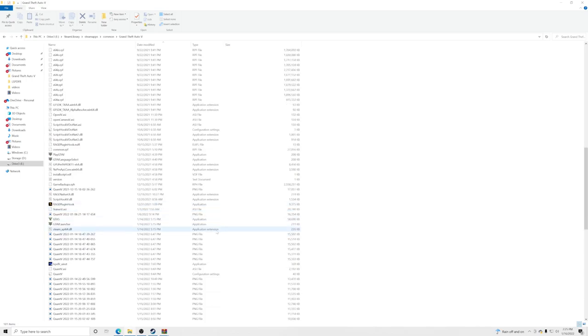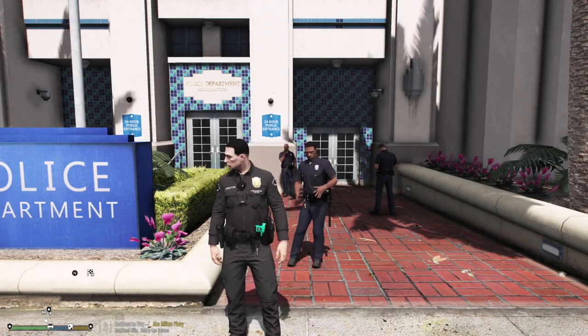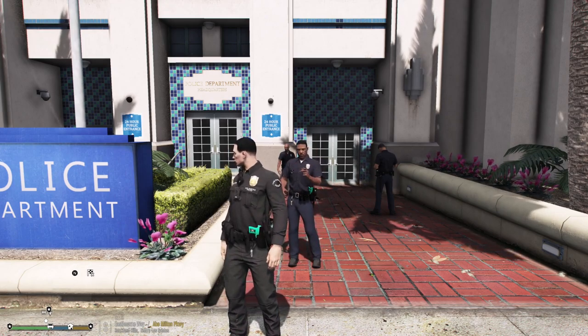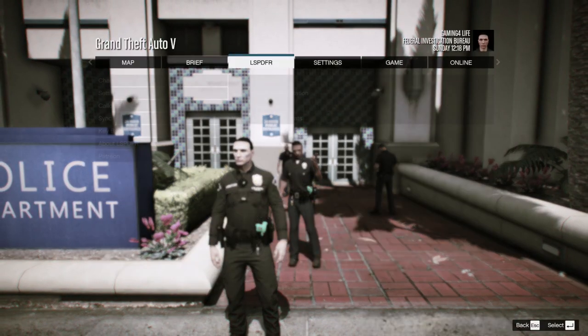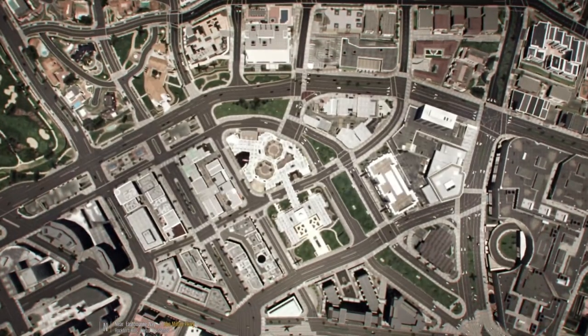Now let's jump into GTA5 and I'll show you how to load these plugins and use them in-game. Once inside, hit your pause menu, go to LSPDFR, then Character, and select Nearest Police Station. Hit Enter to go to the police station.